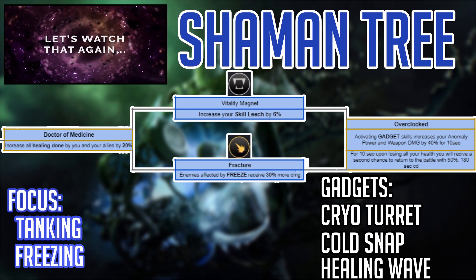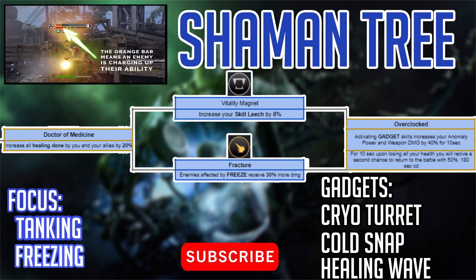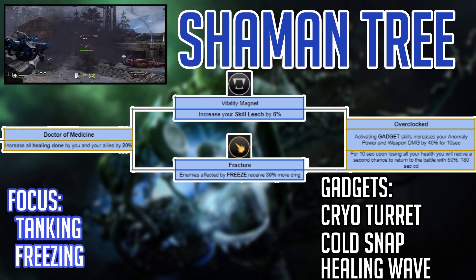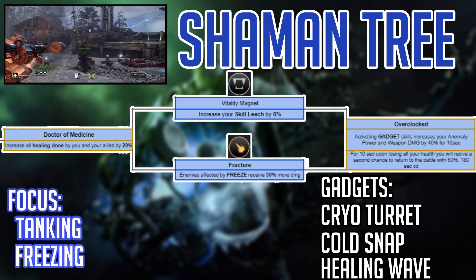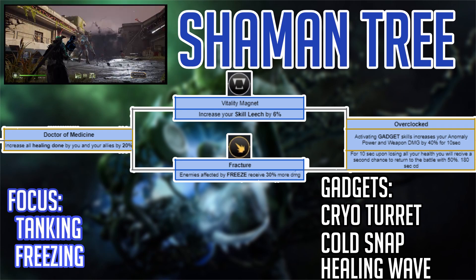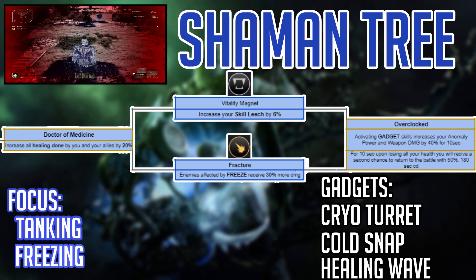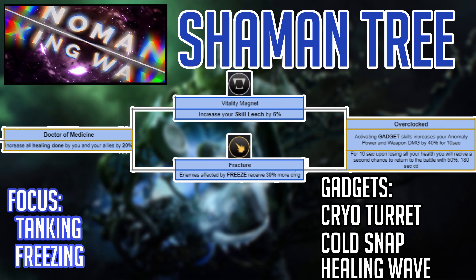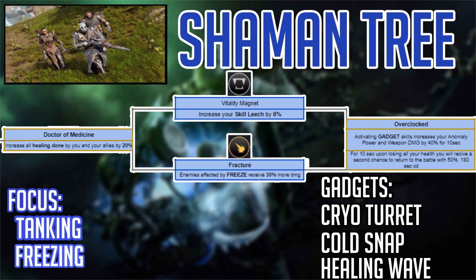And Fracture one more time, increasing freeze damage by 30% for those affected by freeze. Ending the Shaman tree is the skill Overclocked — probably the coolest skill in the entire tree. Activating a gadget skill increases Anomaly Power and Weapon Damage by 40% for 10 seconds, and gives you a second chance at life with 50% HP if you end up dying — though it does have a 3-minute cooldown. This ability is insane: not only increasing damage from all sources, it will revive you if you die.